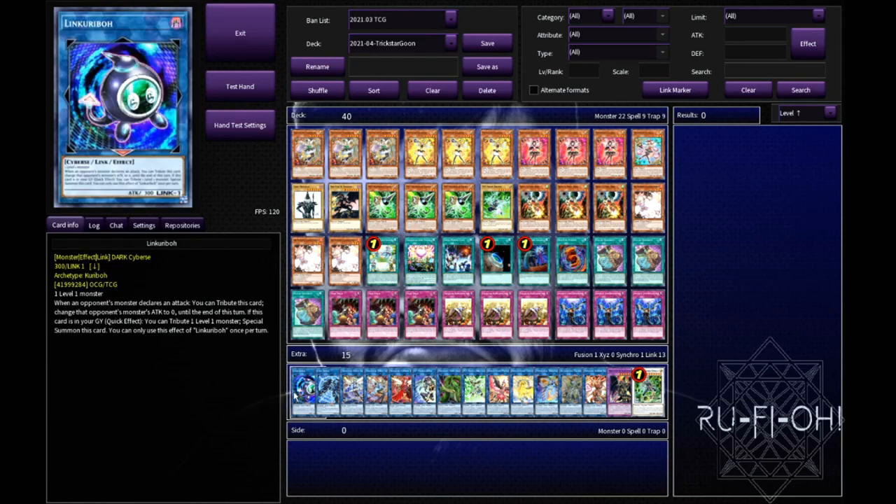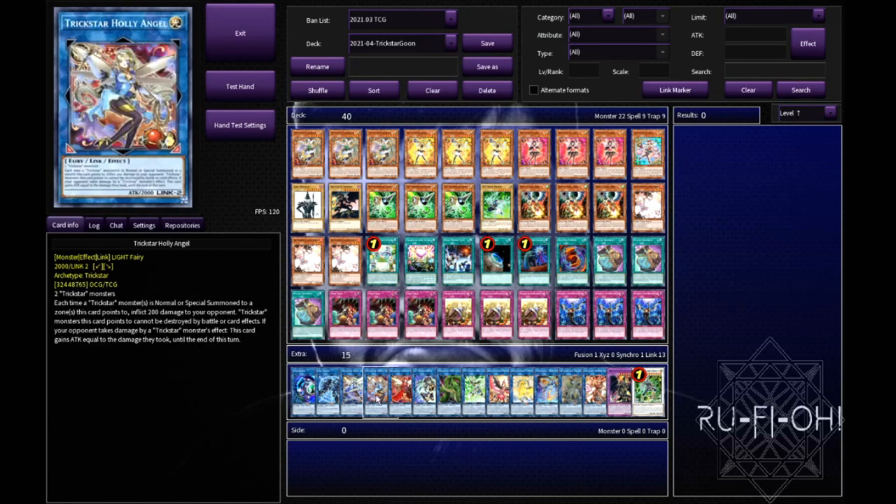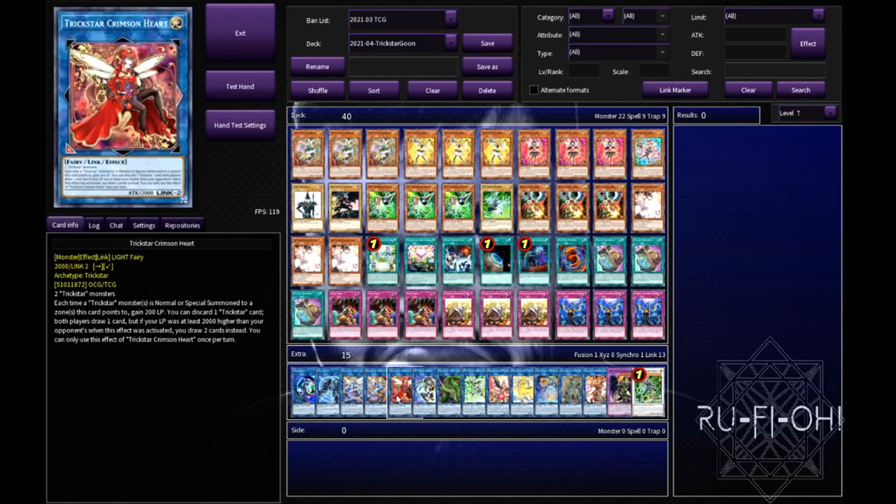We then move on to the extra deck. We start off with Link Karibo - this is for our tokens so it's a good way of getting rid of those. Link Spider is much the same. We have two copies of Holy Angel - honestly I think that's all you need, you definitely don't need the third. Often you won't go into the second, but if you get stuck in a grind game these can come up. We have a single copy of Crimson Heart - I really like this card for being able to draw you a little deeper into your deck as quickly as possible. It's not absolutely insane but there are games where it definitely comes up.